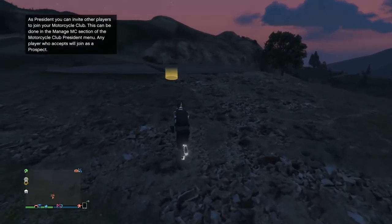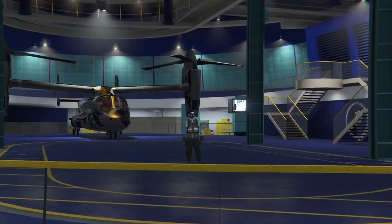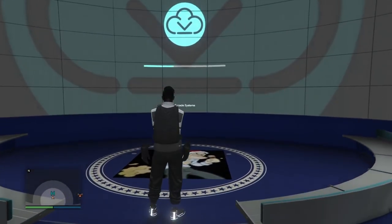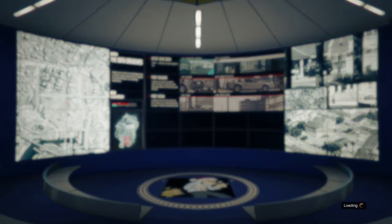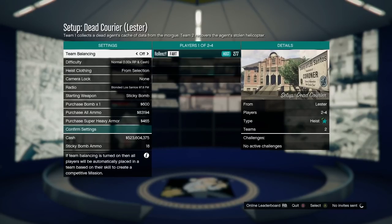This glitch is easy — you only have to do this facility part one time, and then you can keep duping to your heart's desire. Make sure your friend is in the session; you can do this in an invite-only or closed friend session. Run over to your heist room and start up one of those jobs — a setup or heist finale — to glitch out the facility. Then tell your friend to go ahead and start up a Titan of a Job or any Rockstar-created mission while you're chilling in the heist room.